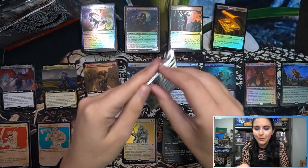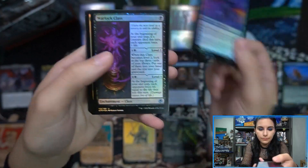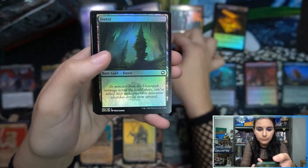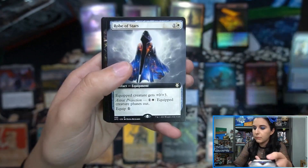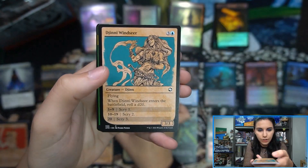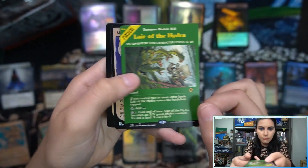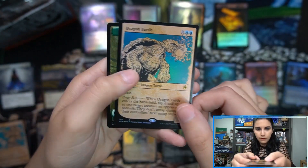Collector boosters are fun to open. Pack one, box two. Fairy Dragon token on the back. Mordekainen, Planeswalker mythic foil. Robe of Stars. Sphere of Annihilation. Lair of the Hydra module. Dragon Turtle showcase rare foil. And our token.